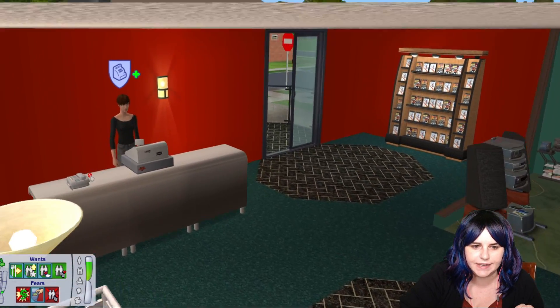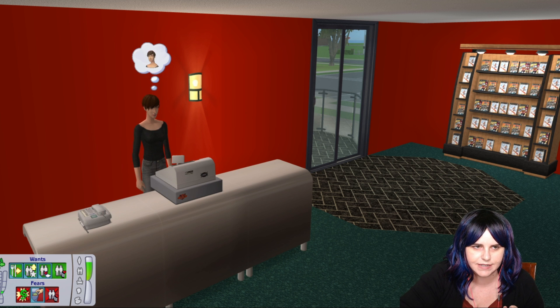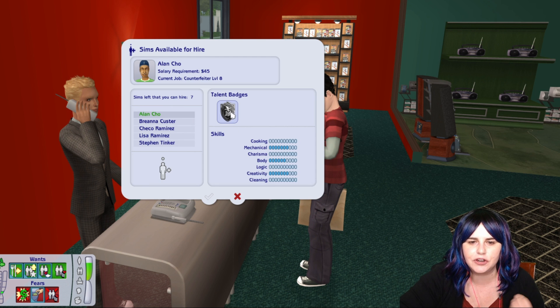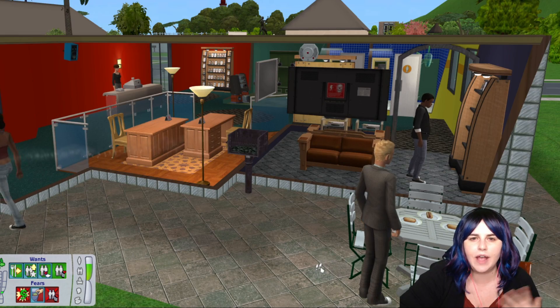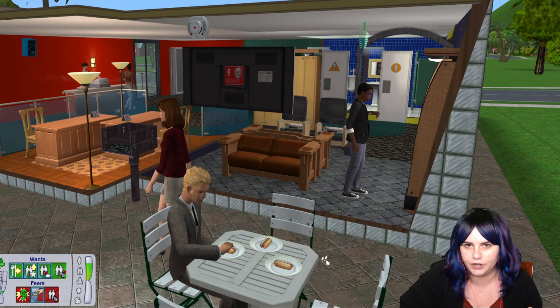As for hiring employees, it's really easy — you just go to the phone and select 'business, hire employees for a community lot business.' You'll get a list of all the Sims currently available to hire and you get to see their current talent badges, current skills, salary requirement, and whether they have a current job. For example, Brianna Custer has a bronze talent badge in cash register, a bronze talent badge in sales, and a bronze restocking talent badge — she would be a very good hire. You can also have your Sim's family members work in the store just by sending them to the store and having them work.